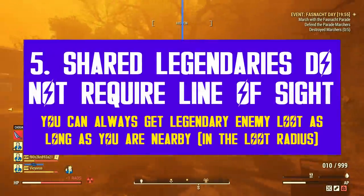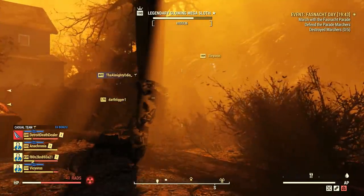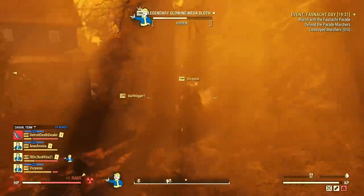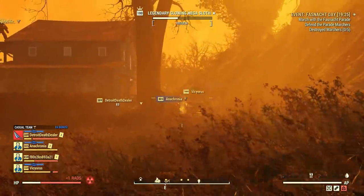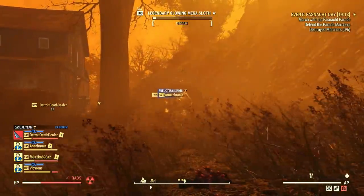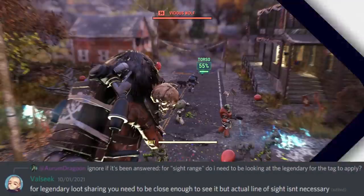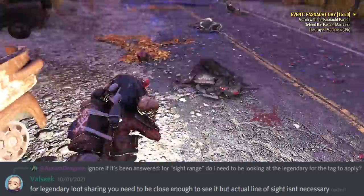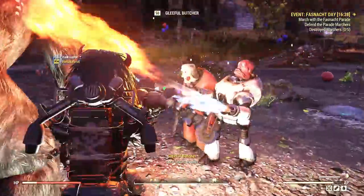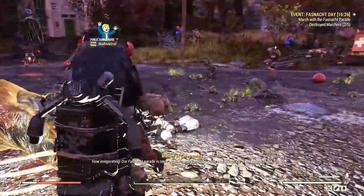Bethesda is also introducing the shared legendary rule with update 32, which means any player close to a legendary enemy will now be able to get loot even if they did not hit it. The only rule is to be within the proximity radius — around 30 meters or so. Community manager Volsi confirmed that shared legendary loot does not depend on any sort of line of sight, but it does depend on the radius. So make sure to be close to legendary enemies if you don't want to miss its contents. It's a very straightforward system that will certainly help players, especially those late to the party.